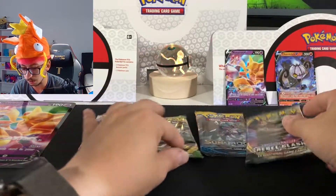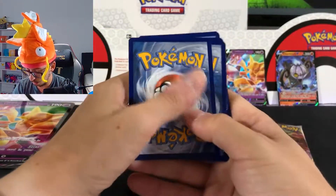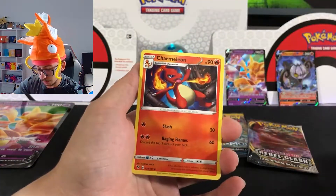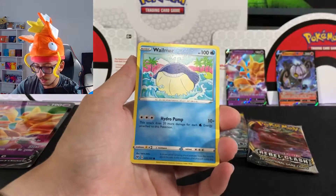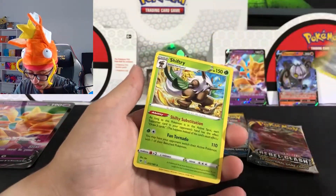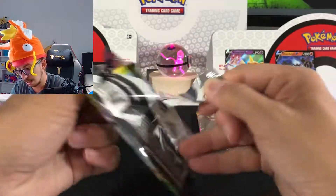Let's go with this Vivid Voltage one right here. There it goes, the code. One, two, three, four. Energy, Wash Energy, Charmeleon, Pikachu, Ferocioth, Raichu, Wynaut, Whimsicott — and a non-hollow rare. Three non-hollos so far — let's go with another Vivid Voltage.